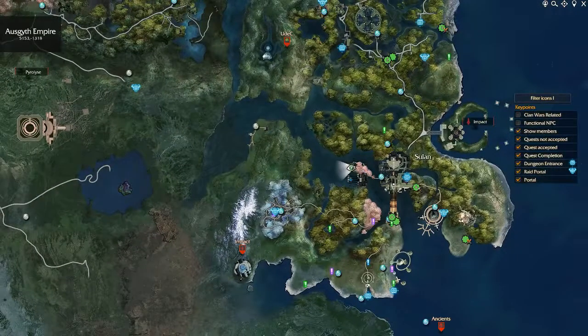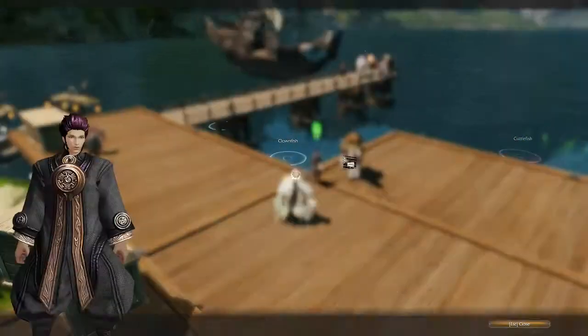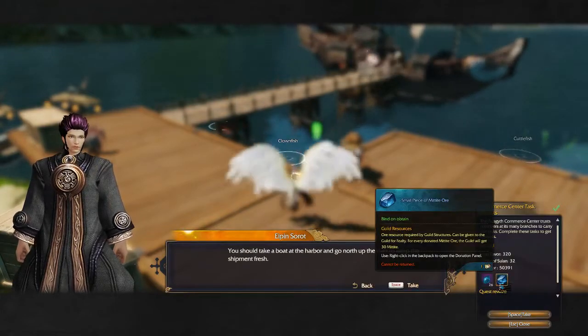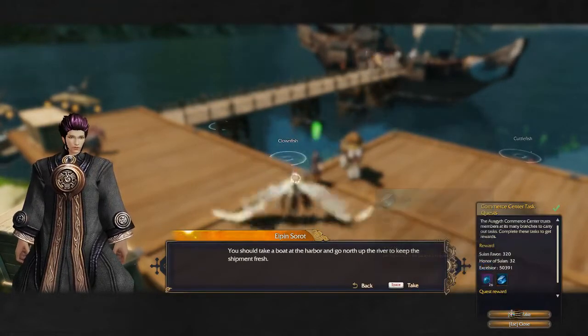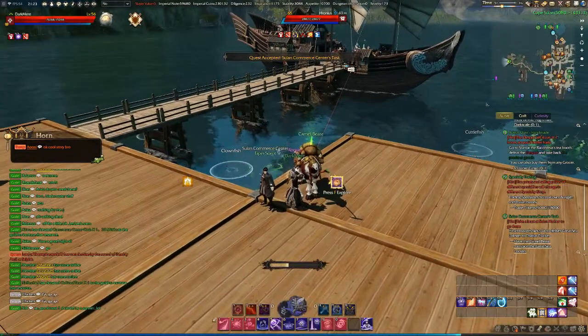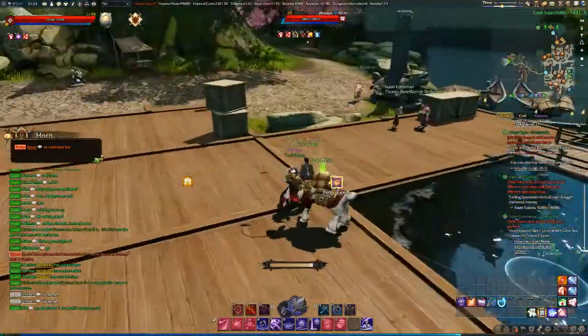You go to this spot in Solan City, here at the Solan disc quest. You pick up the quest, and as you see, it's a small piece of Matamite ore. And you literally just take it, take the Camel Beast, get on the ship that will take you all the way.